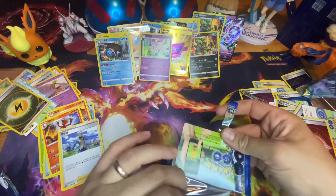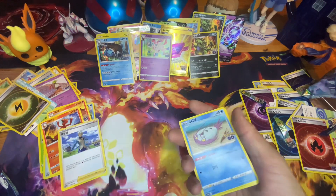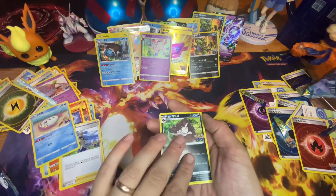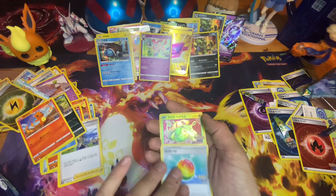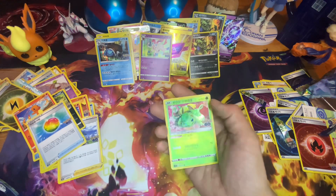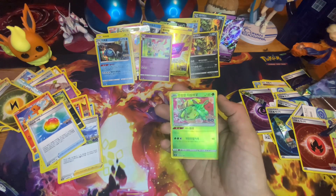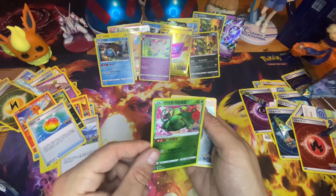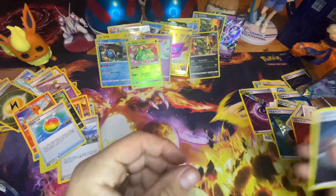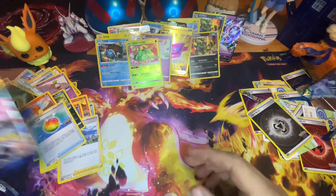Let's see what else we can get. Raticate, Charmander — oh! Radiant Venusaur! Look at that, that is cool. That's one I definitely will be keeping. First Radiant — there we go! Any more? Magikarp again.